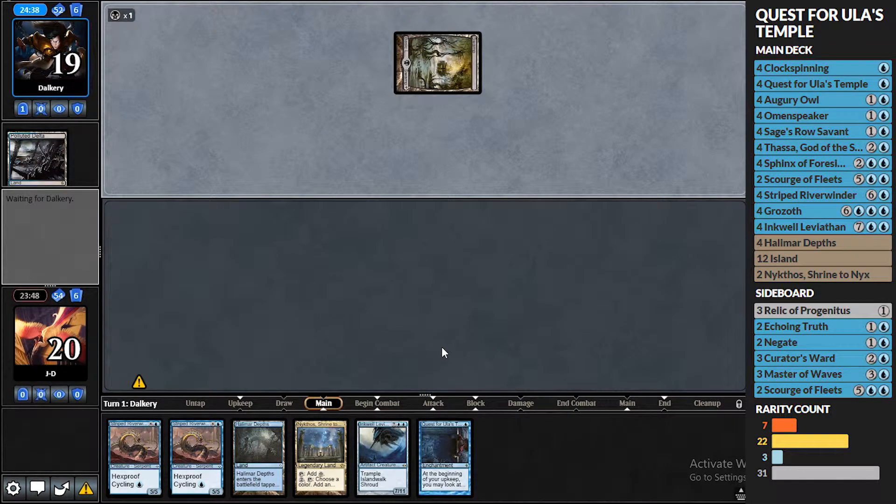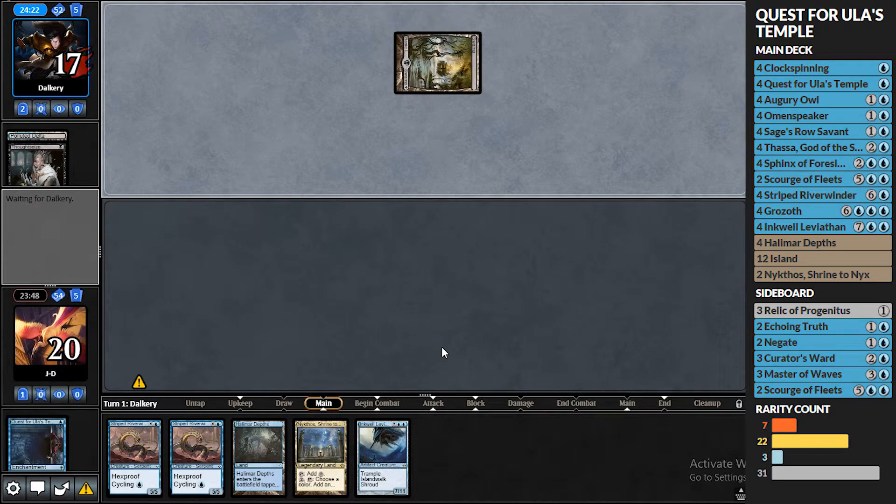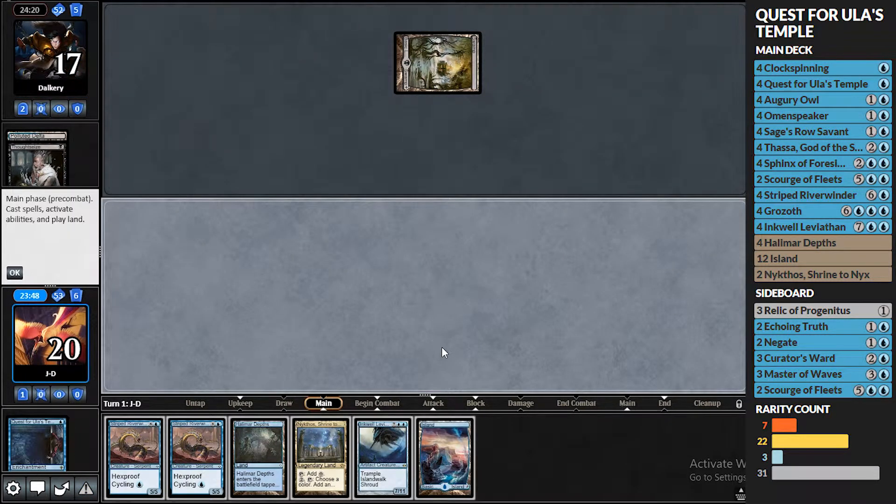Turn one Thoughtseize really kills us, and that looks like what's happening. Damn it — that's unfortunate. I'm sure they take the Temple here. Yep, there it goes. And we drew our Island too — that's so sad, so unfortunate.